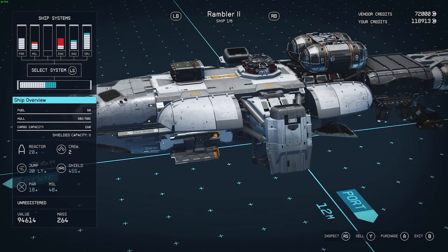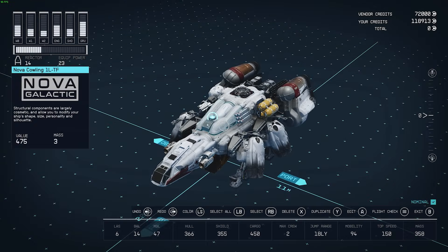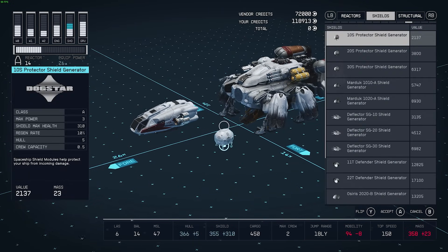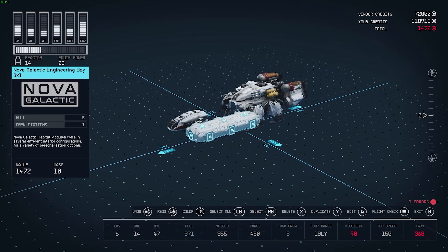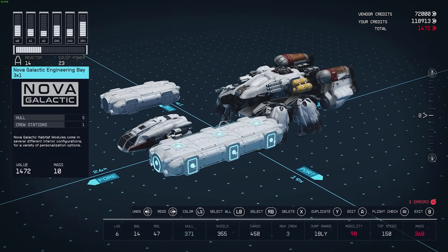Since the game released in early access, the Starfield community has been hard at work creating all kinds of things — from incredible ship designs to awesome mods. The ship designs have of course had a lot of inspiration from Star Wars, and many people have been trying to recreate their favourite Star Wars ships in the game.